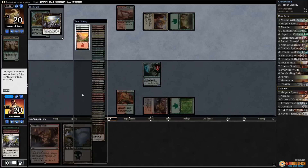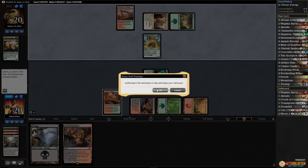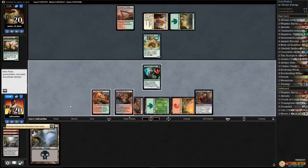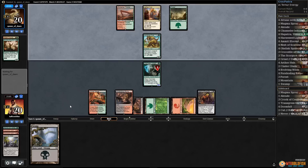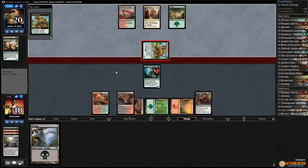Crack Evolving Wilds, grab a mountain. Maybe we should just cast something on five. Let's remove a counter. We'll play Nest of Scarabs — would have been better in some other situations. Let's see if we draw anything — Scorpion God would be so insane, that's by far the draw that we want. Opponent gets in, yeah, we go down to 18.